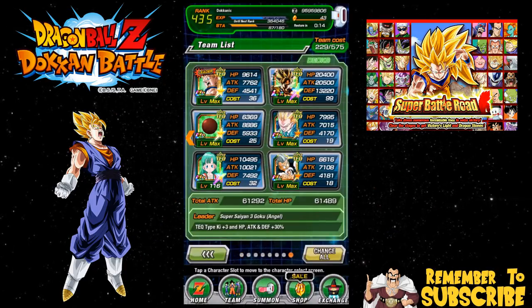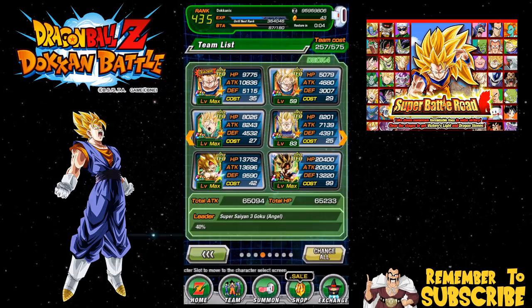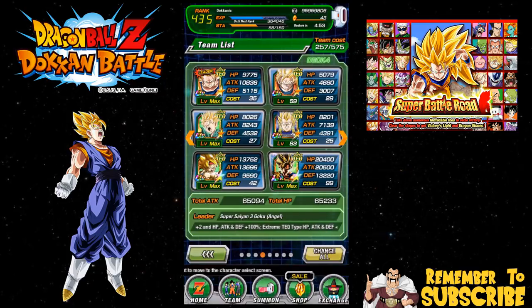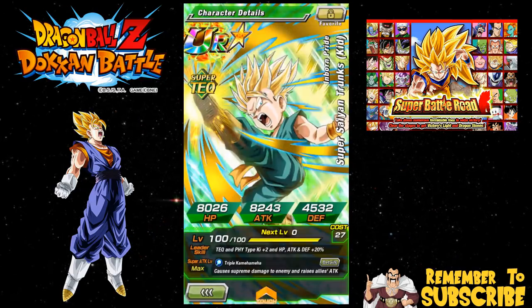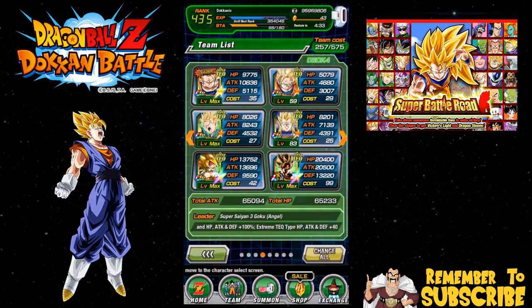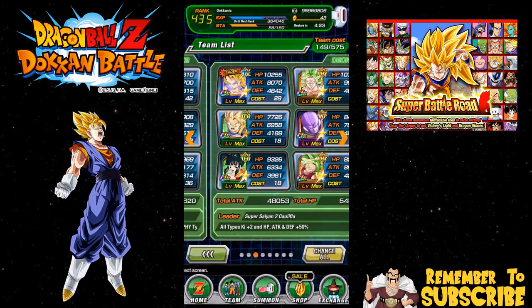All right, let's go into a little team building guide now. You guys have been requesting a Super Battle Road event and I haven't done it. I've been wanting to do it with the Tech team, but my Super Saiyan 3 Angel Goku - I haven't grinded out the medals to get him to super attack 10. I think he's at super attack 5 right now. Once I grind out those medals and dokkan awaken him, we'll try out the Tech team. This Trunks is actually going to come in handy because he reduces damage received by 40% when guard is active.